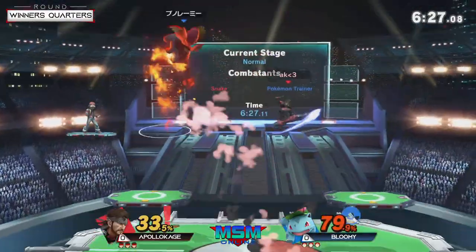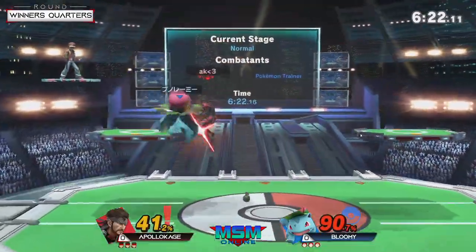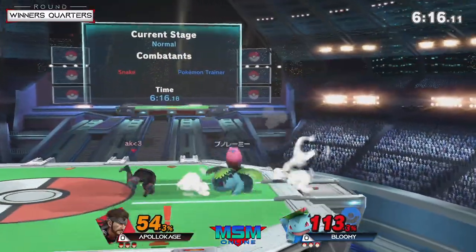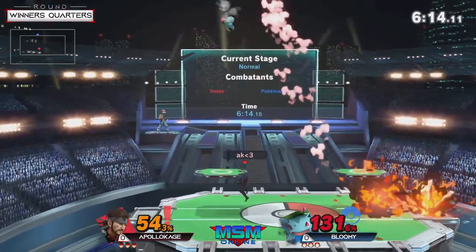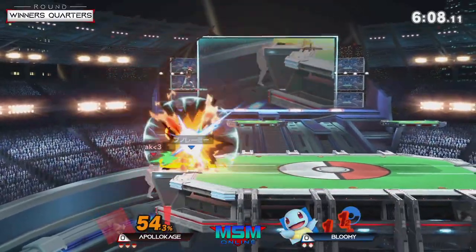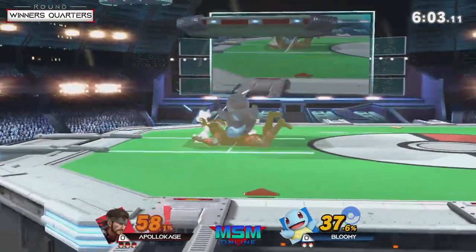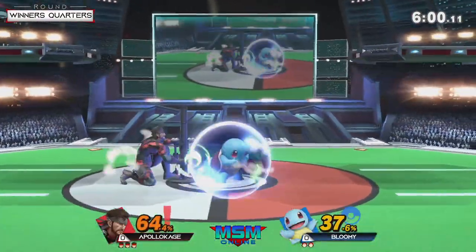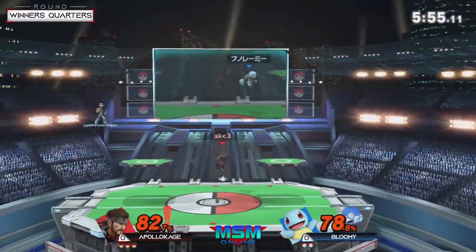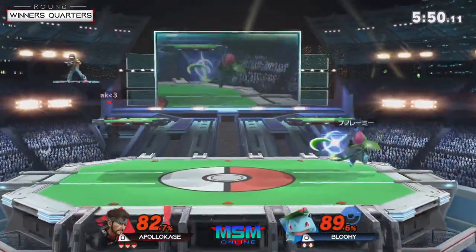That dive gave Bloomy 33 damage on Apollo Kage even though Apollo Kage has the lead. He's got to watch out — not dead but he needs to be aware. Apollo Kage is one of the best Snake players right now, so good at putting up a wall with really good mixups. A grenade hit at 37 percent. He literally built a wall of grenades and C4s, and even when Bloomy switched to Squirtle, look at how much damage he's taken. Apollo Kage got the stage and neutral back — that was really smart.